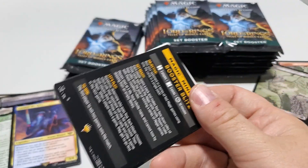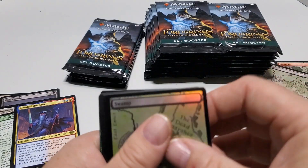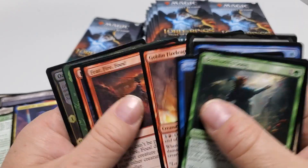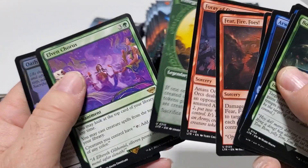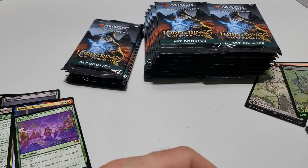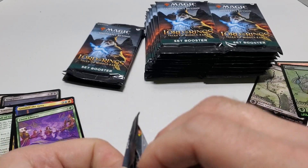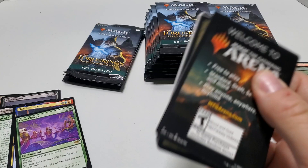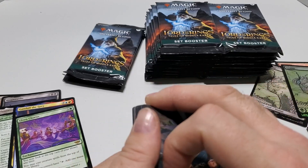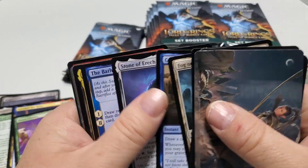We've got a signed one, and we've got a foil for the cool ones. The common Elven Chorus for the rare, and a common foil. I've actually got a Double Masters 2022 coming in the mail — should be doing that sometime this weekend.